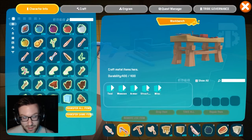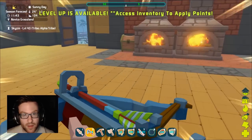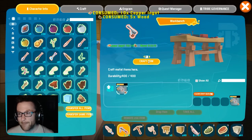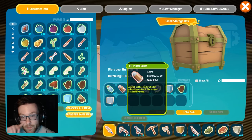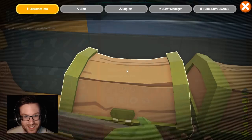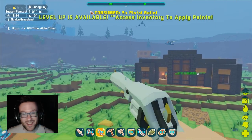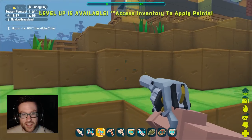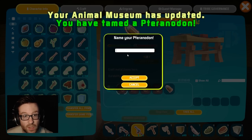Let me go get my firearm — pistol. Get some baby! I got pistol bolts already. Get in there. Yes — gun baby, it's gun time! How you doing little boy? He's getting tamed, he's getting real tamed. Who needs a piece of my pistola? Animal museum is updated — oh yes!